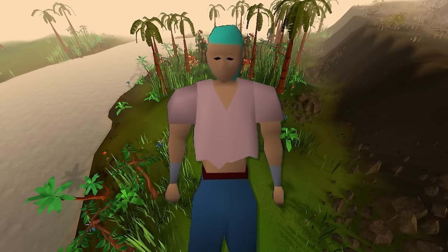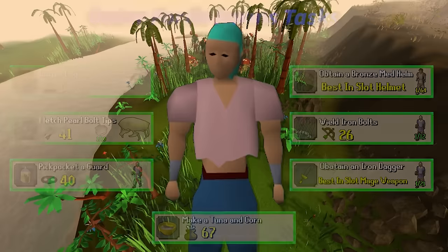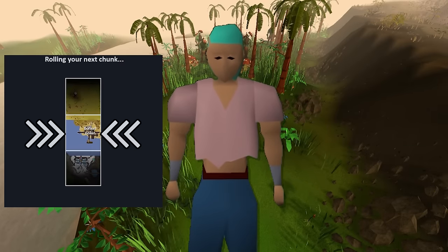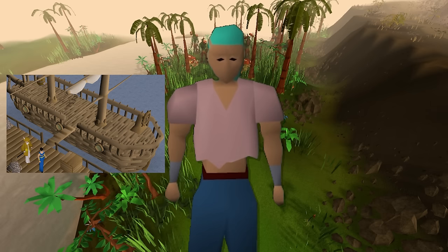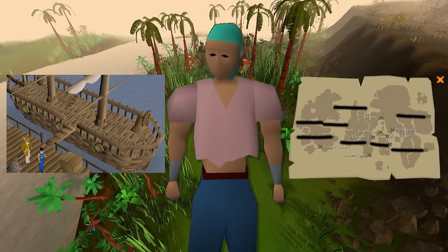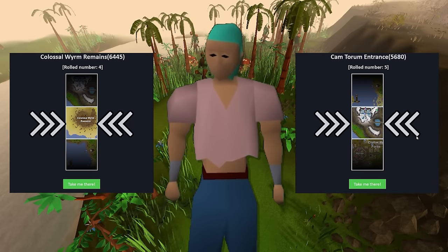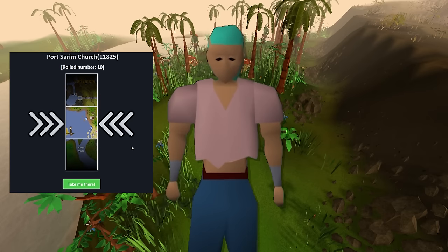Hi, my name is Foley and welcome back to the semi-extreme one chunk series. To recap last episode, I completed the Outer Fortis Farms chunk. I proceeded to roll the Sunset Coast as my new chunk, which gave me access to an axe. This chunk also has charter ships in it, granting me a chance to roll a new chunk anywhere a charter ship can take me. After that, I rolled two free chunks and then officially took my first step off of Arlamour, getting to the Musa Point docks in Karamja as my new one.